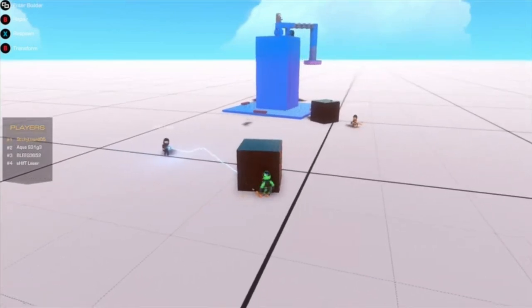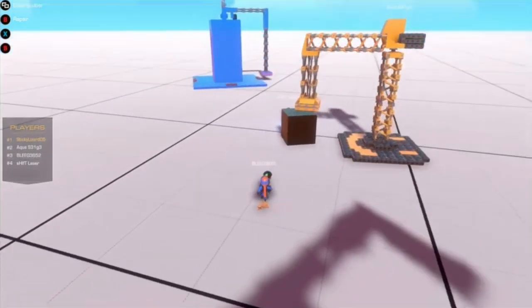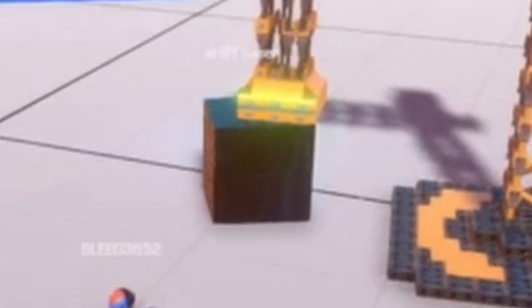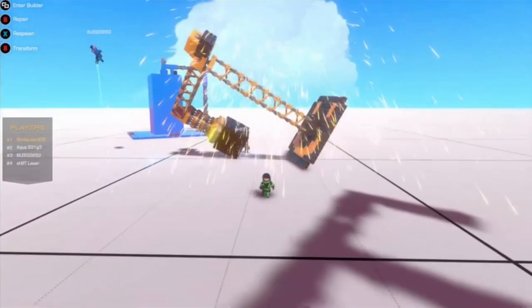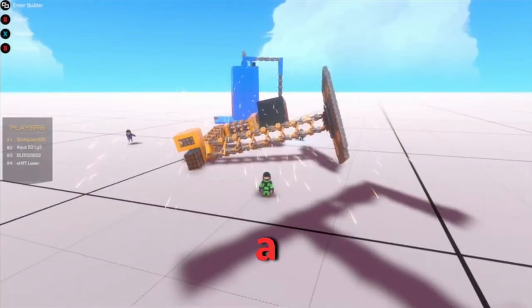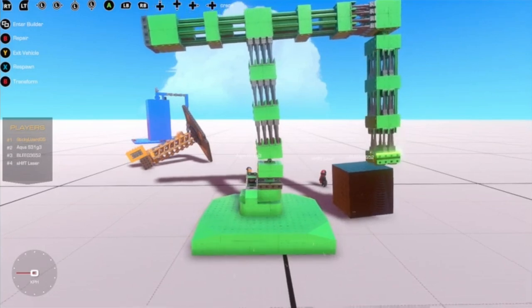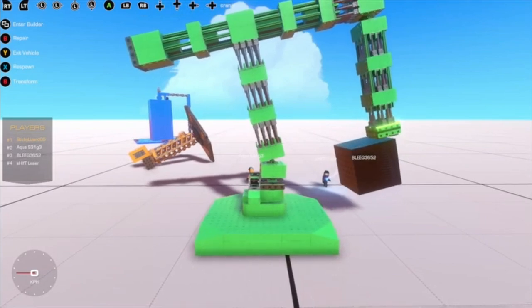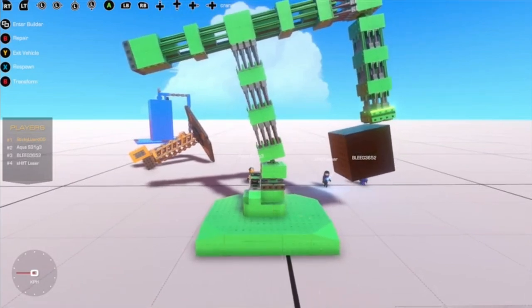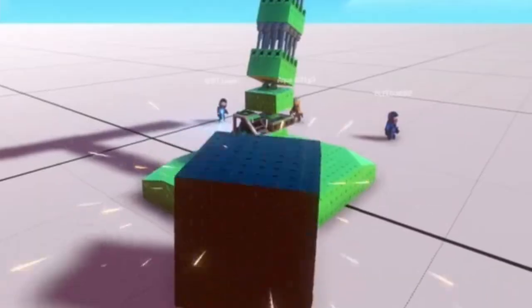The block looks the same on the outside but has added weight inside — the frame stays the same since we're not doing size anymore. Aqua attempts level two but struggles with positioning and drops the block — ruled a fail. The speaker attempts level two, initially looking like a semi-success, but eventually it's confirmed as a full success.